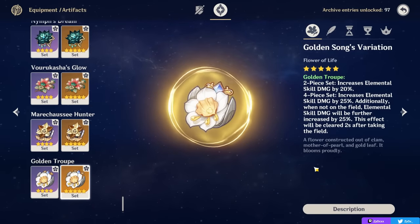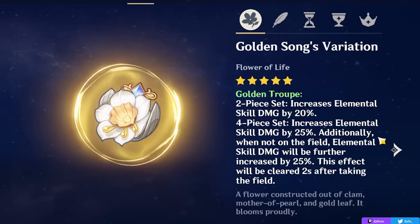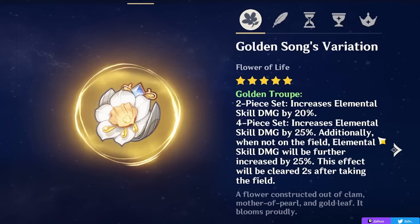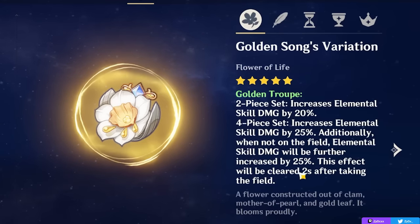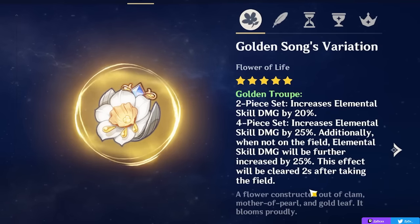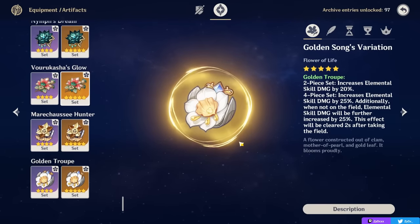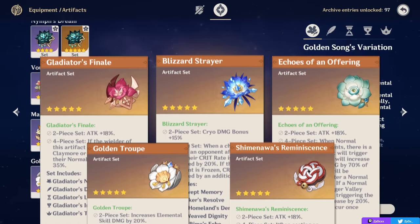Another great option is 4-piece Golden Troupe. It's great because it gives you 45% skill damage essentially for free, and as we know, Freminet's skill is the vast majority of his damage. You won't really be able to make use of the additional 25% skill damage granted when you leave the field for more than 2 seconds, but the base 45% skill damage is still enough to make it a great option. Generally for a Cryo Freminet, those are the main two options — Blizzard Strayer or Golden Troupe — or mix-and-matching 2-piece sets with any of the offensive ones giving useful stats. In a Reverse Melt team, you can also go 4-piece Lava Walker if you have good Pyro uptime on enemies.